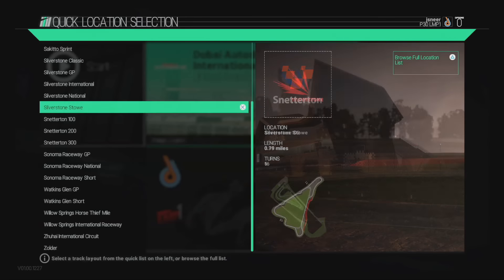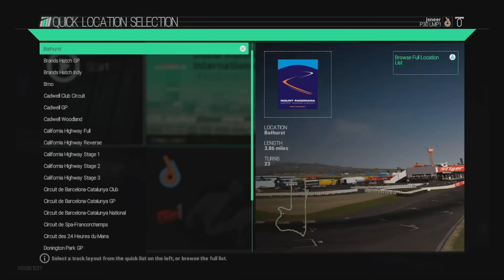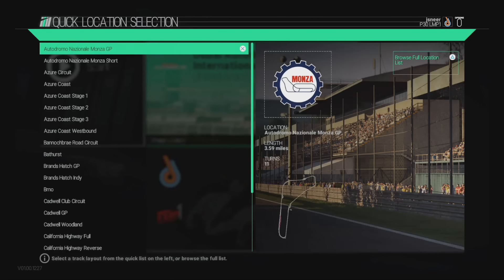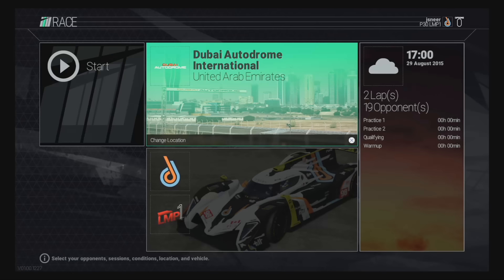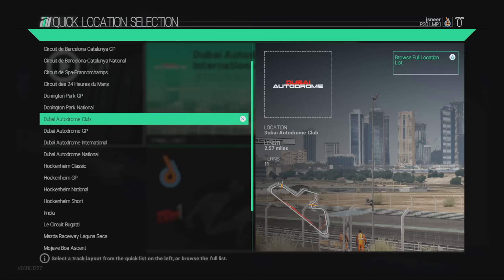Amazing selection of tracks, amazing selection of vehicles as well. So that's what you're getting in Game of the Year Edition — exclusive cars, new cars, new circuits, all of the DLC from the original game, and all of the features from the original game as well. So let me know your opinions. Very much appreciate you having a watch, and I'm going to leave it there guys. Thanks for watching, and until the next time, I'll see you later.